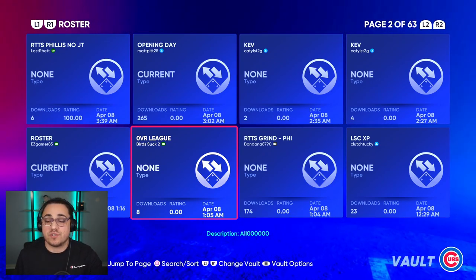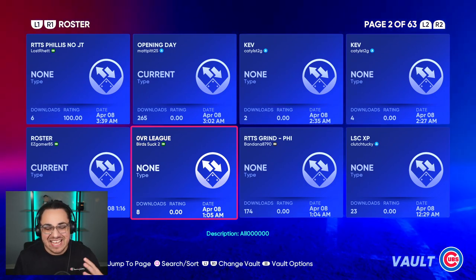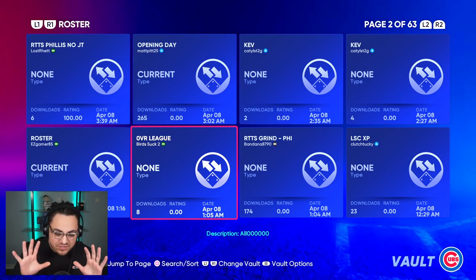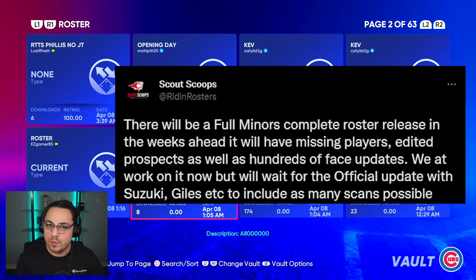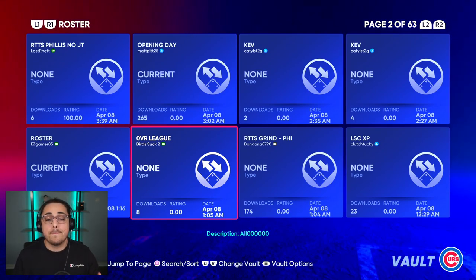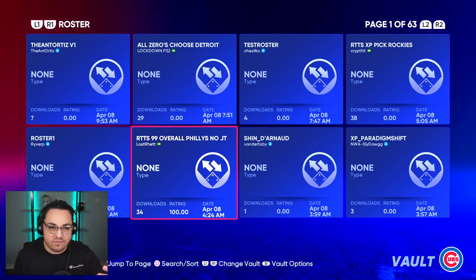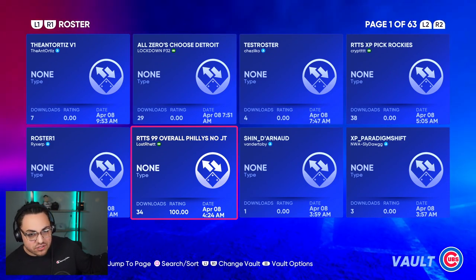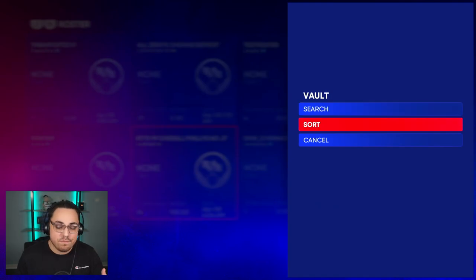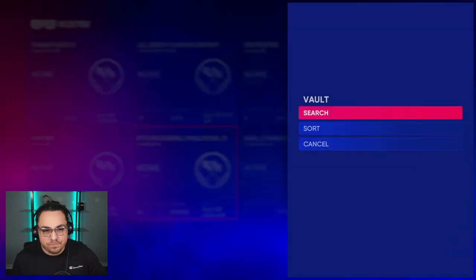One of the best roster makers hasn't even dropped their roster yet — Writing Rosters slash Scout Scoops. They always come out with a very in-depth roster with prospects, top players, overalls, potentials — everything super in-depth. They've tweeted recently that they're still about a couple weeks out from their first roster drop. So if you can wait, I highly suggest you do. On the roster page there are currently 63 different rosters. Next to me is the button for Search/Sort — if you hit that, you can sort by date released, name, rating, or downloads.